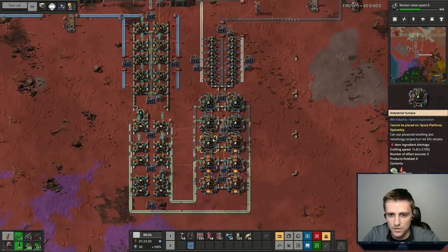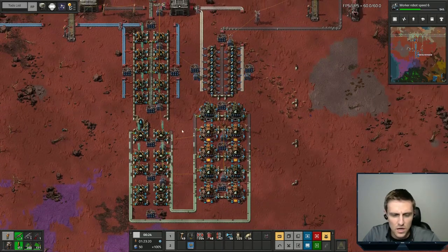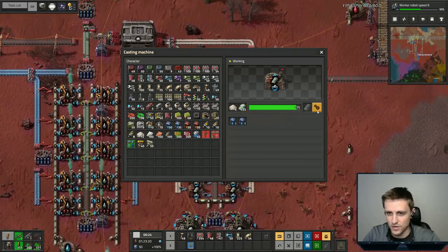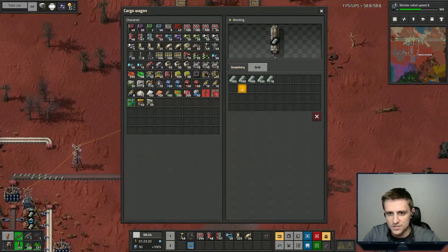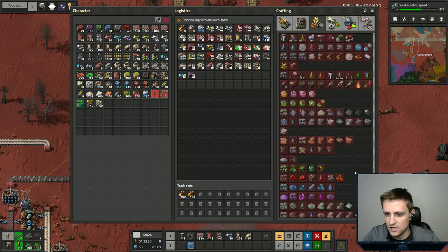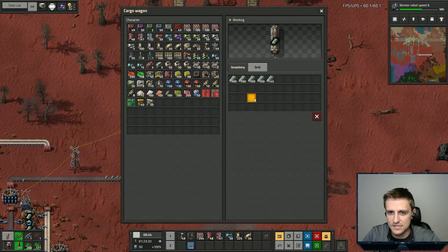We are getting barrel ingots out and we are starting to fill up this train over here. They stack at hundreds, not fifties — nice. So 100 ingots is going to turn into 10 plates each. One ingot is 10 plates, so this is a thousand plates. That's pretty cool.